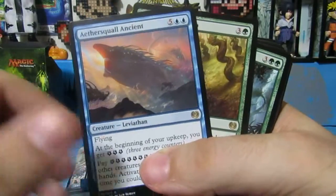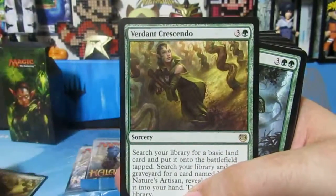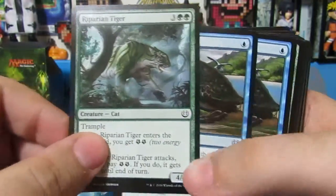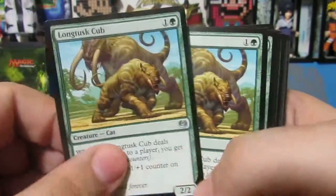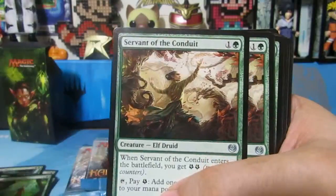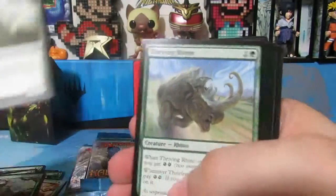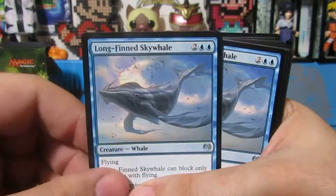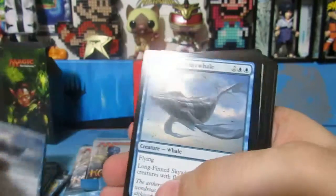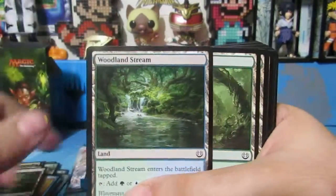Here's your rares. This is a really nice one. Ancient. Two like that. Now we go into the uncommons. And you can play with this deck directly out of the box. Oh that's a nice card also. Longpin Skywhale. Wow. This is a really nice deck actually. I'm really loving the cards that come with this.